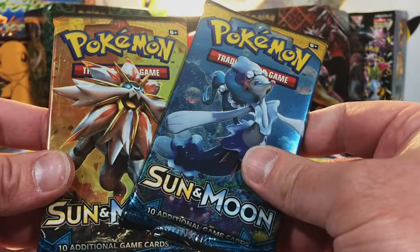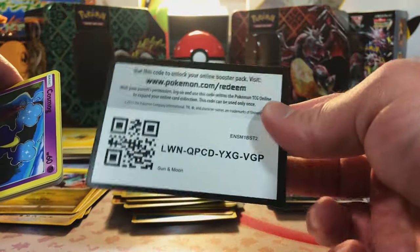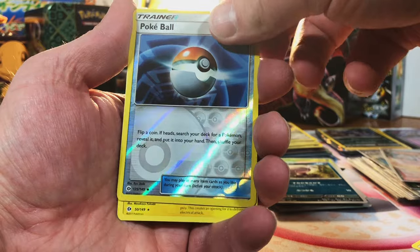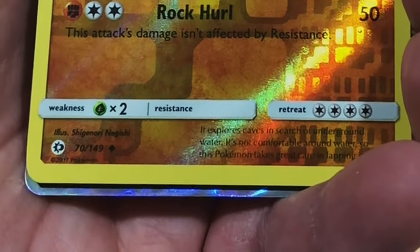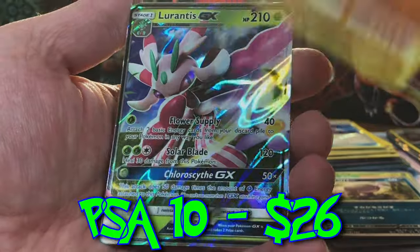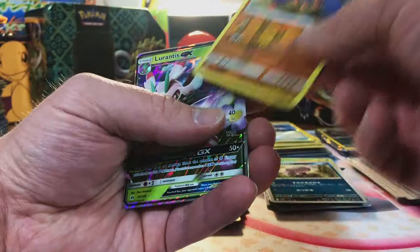Now we're getting into our two Sun and Moon Base Set packs. Poke Ball and Lanturn Non-Holo. And last Sun and Moon Base — Boldore, and there's something — a GX! Lurantis GX. I like the GX cards.